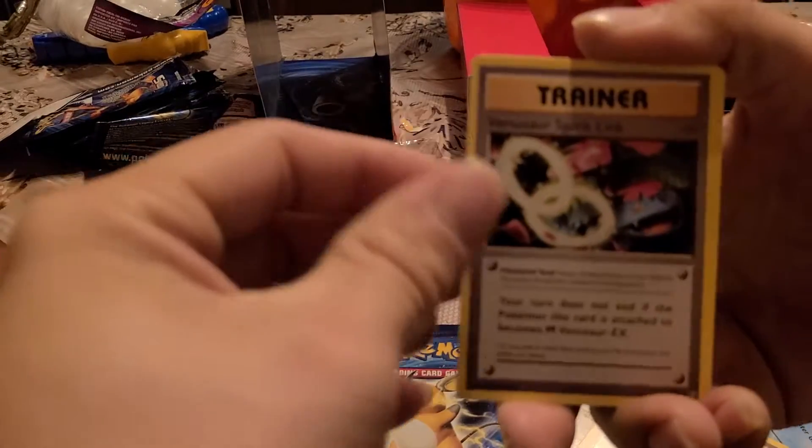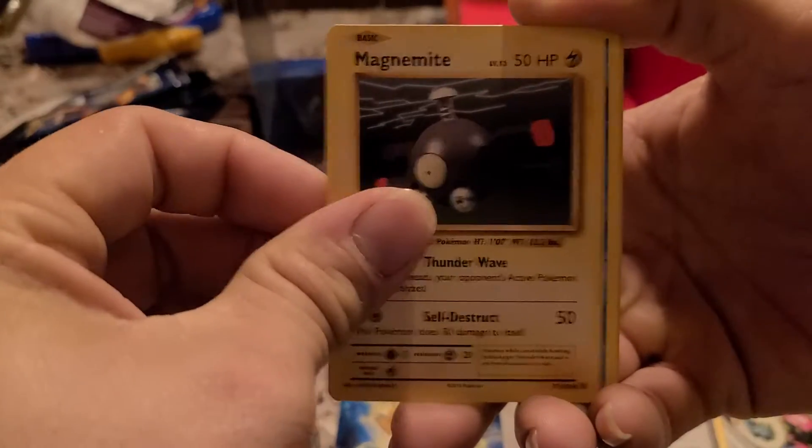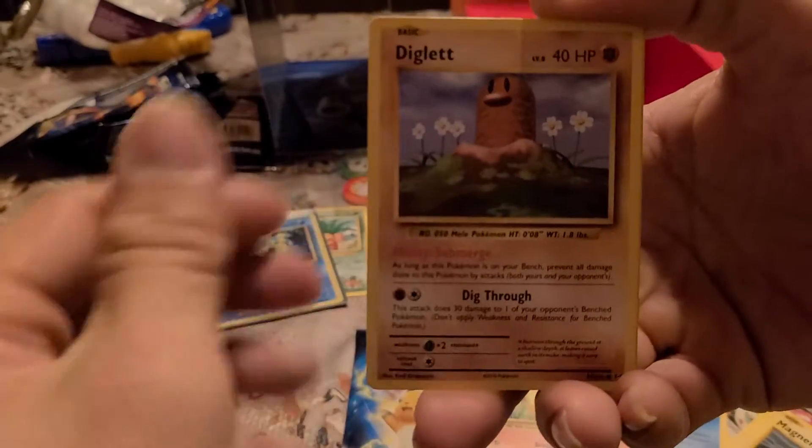Potion, Venusaur Spirit Link, Full Heal, Magnemite, Seal, Charmander, Diglett.